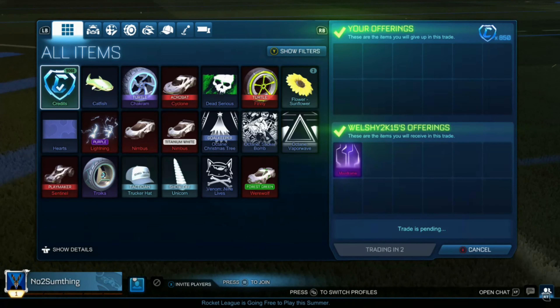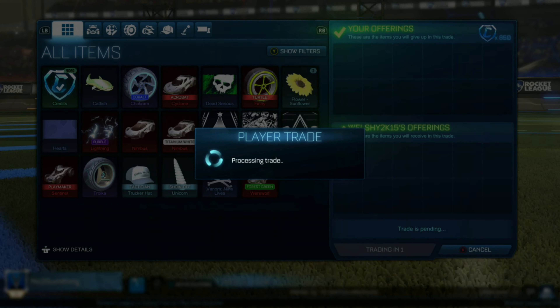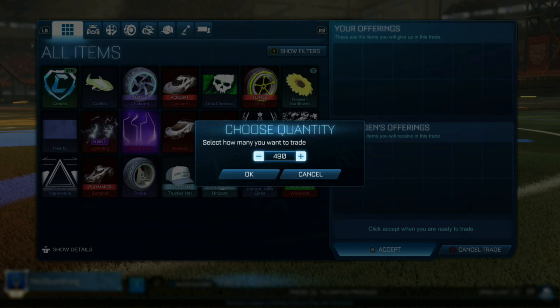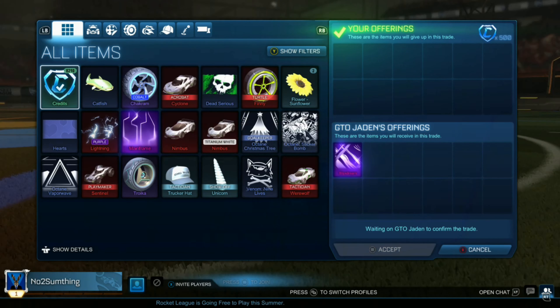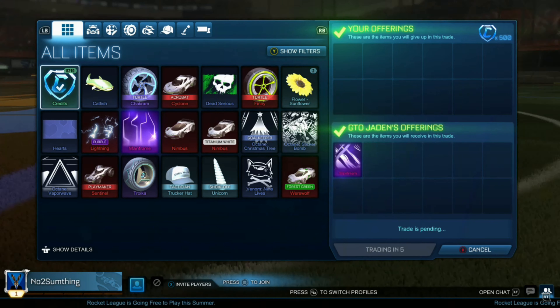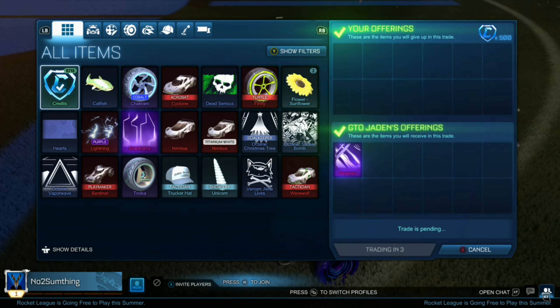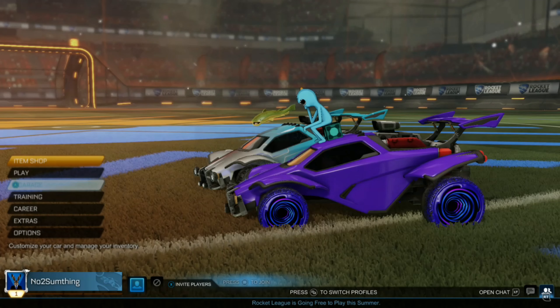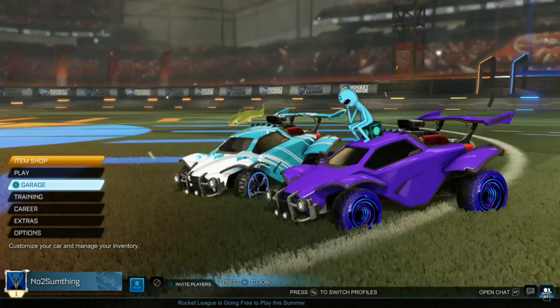Right here we're going to be picking up a mainframe for 100 under the minimum value. The minimum value right now is 950, so we're going to be paying 850. We're going to be picking up another black market for 100 under minimum to make easy profit. The more items you have, the easier you'll make profit because more people will be interested.